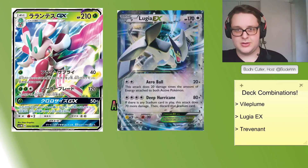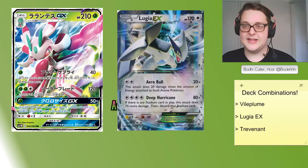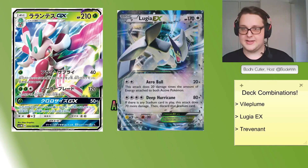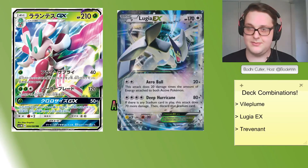I want to keep this video relatively short — I just wanted to give you three ideas: one of which is already very popular, Lurantis Vileplume, and two lesser-talked-about ideas for Lurantis GX going forward. What do you guys think? This will be posted on Ace Trainer when this video goes live, so let us know what you think Lurantis's strengths and weaknesses are. We mentioned Volcanion — is there something I'm not thinking of that makes the card weaker than expected? Thank you very much for watching this first video on the Sun and Moon set, and we'll see you soon. Bye!